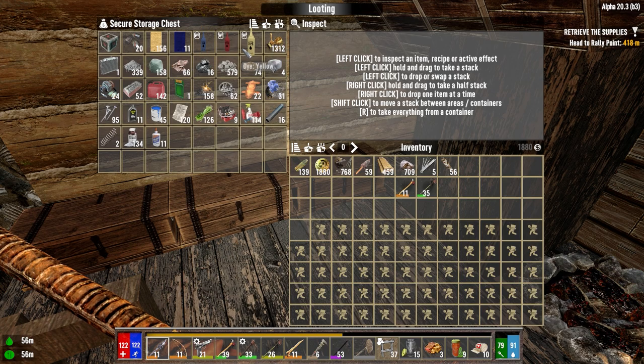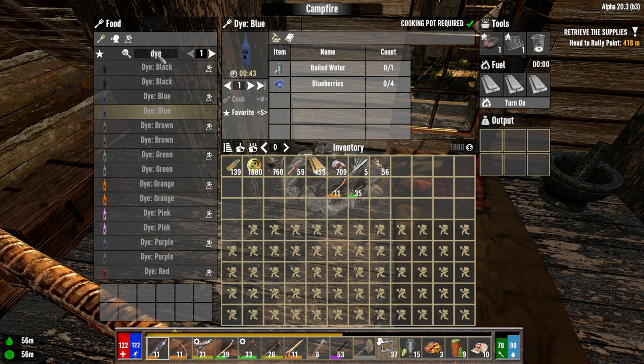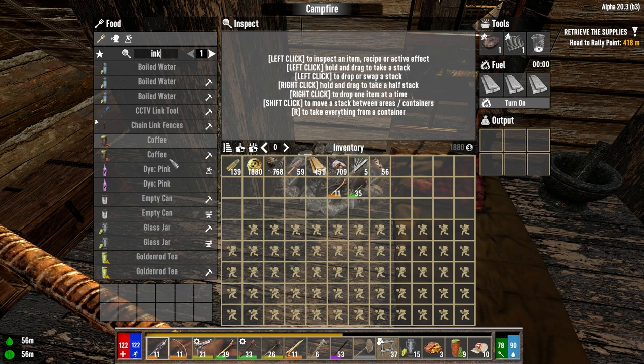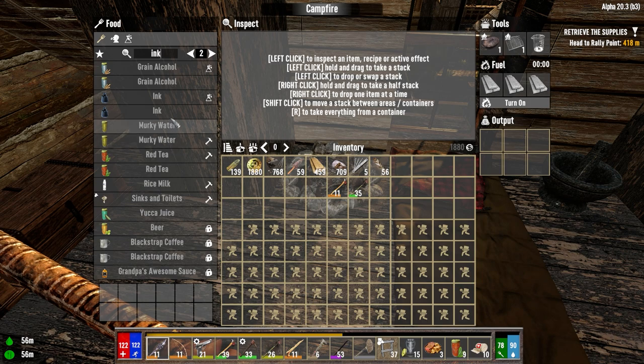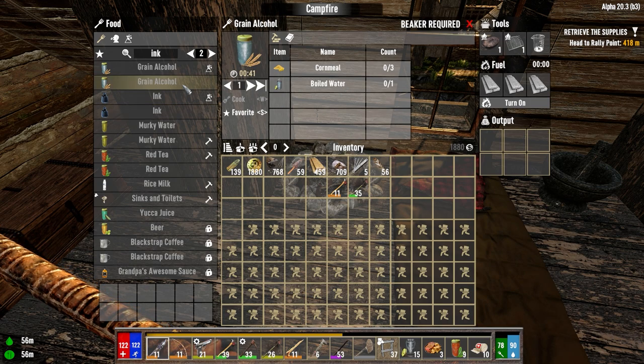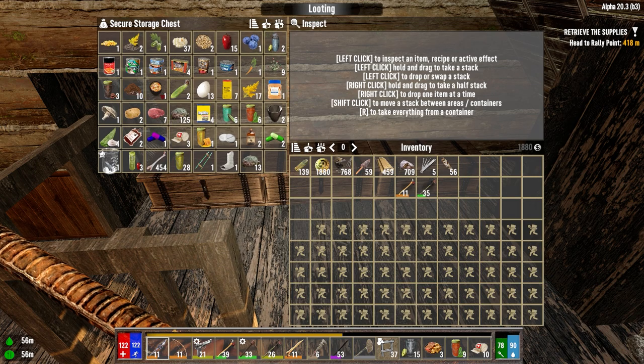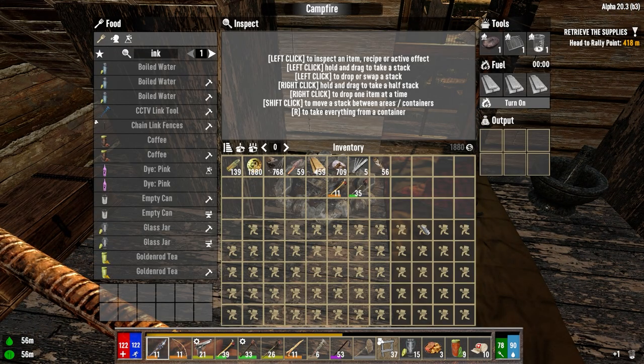Can we make ink in here? I think the ink is the expensive part. Can we make ink in here? We can — it's only two black dye per. So it does seem like it's a little cheaper. Can we make grain alcohol in here too? We can. Oh, we need a beaker, which we have. Perfect. So we can go ahead and make stuff in here. Let's try and do that today.